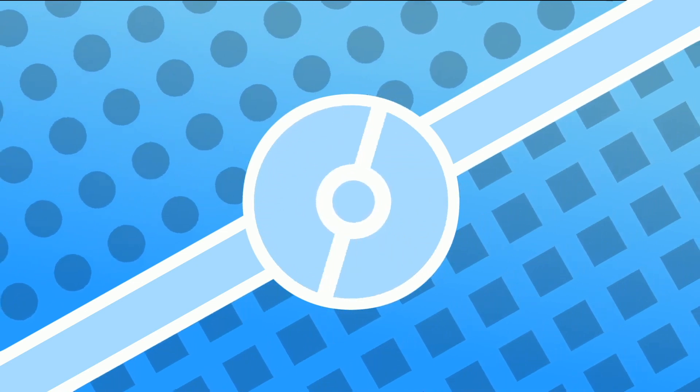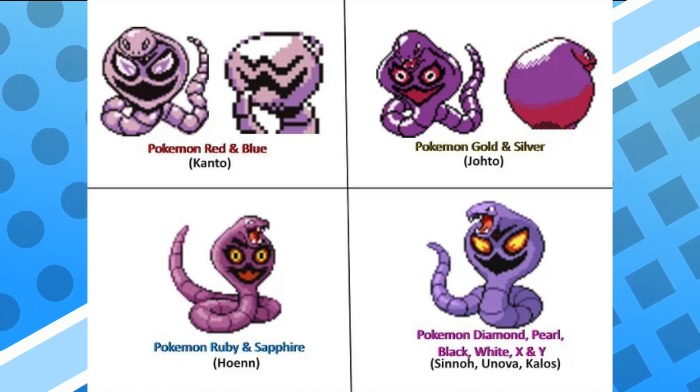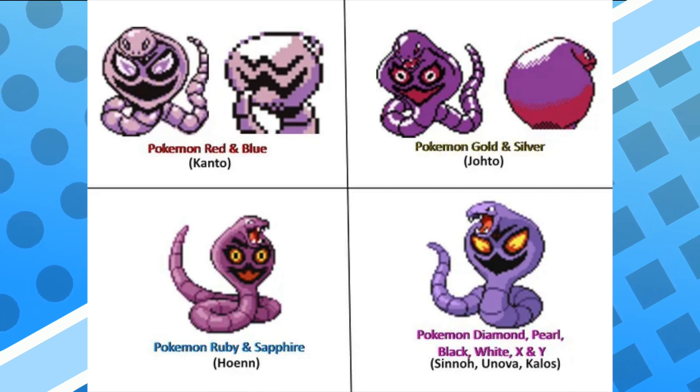I do have one final kicker for you: Arbok is literally the OG regional variant. Arbok actually has different markings based off of what region you find it in. Now, this is something they've dropped — I don't know why, because it was really cool — but hopefully it'll be picked up at a later date. Arbok does indeed vary based off of whether it's found in Kanto, Johto, Hoenn, or Sinnoh. So there you have it — from the very beginning, Arbok was our first Gen 1 regional variant, long before Raichu, Exeggutor, Vulpix, and the others.